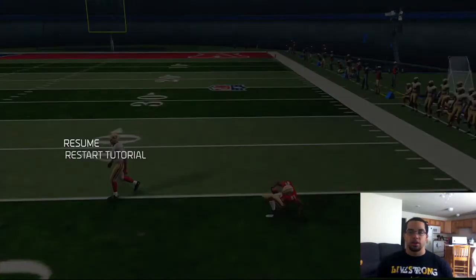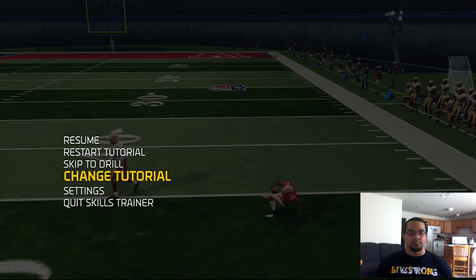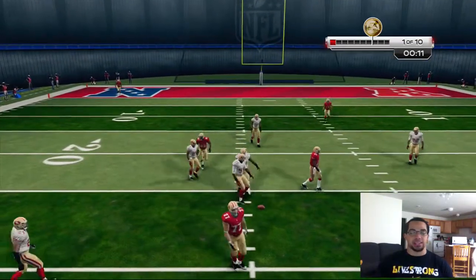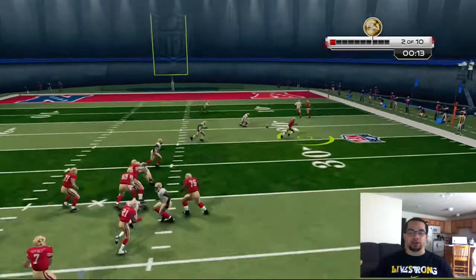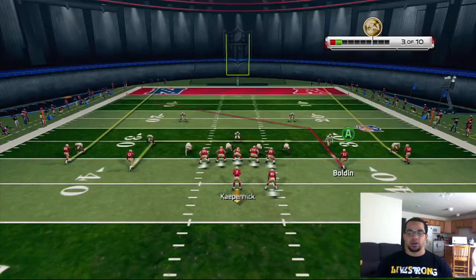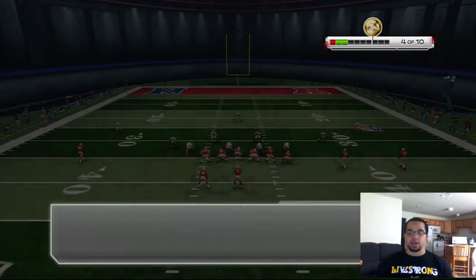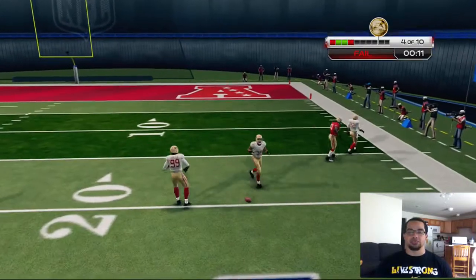Once you open things up, you can get into bigger passing scenarios. Pass leading up the field is different from Madden 13 — you won't get that same effect on streaks. Out routes are still pretty good and are definitely a keeper. Pass leading upward looks like it'll be useful for getting receivers through zones and out of man coverage. Comeback routes could be pretty decent if you get the timing down.